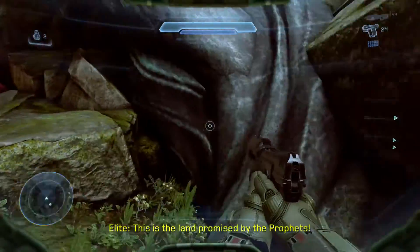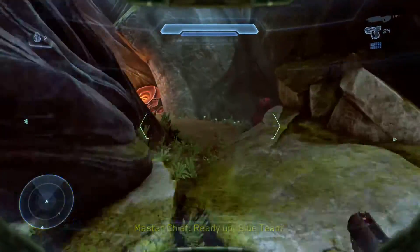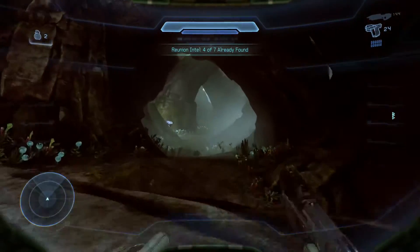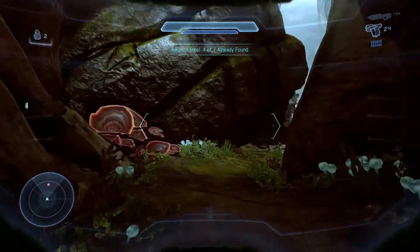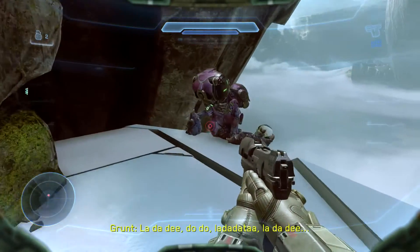The Grunt Birthday Party Skull is right at the beginning — it's easy to miss and also easy to find. Stay to the right side of the wall, head to a tunnel, and follow the tunnel all the way to the end. To the left, you'll find a Grunt on a ledge and he's singing. Let him do his thing, head to him, punt him off the cliff, and you'll have the Grunt Birthday Party Skull.